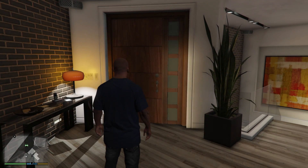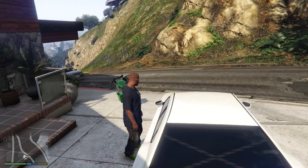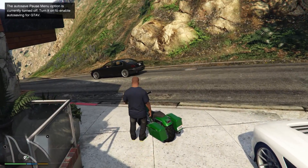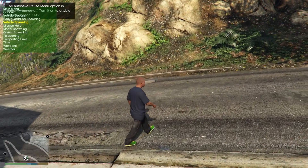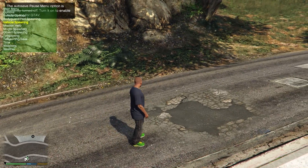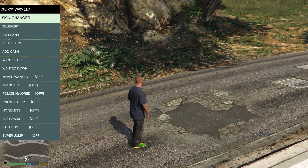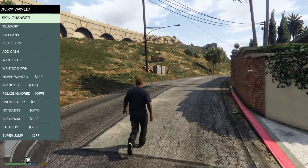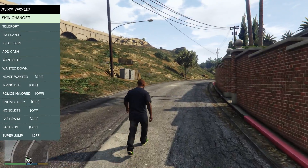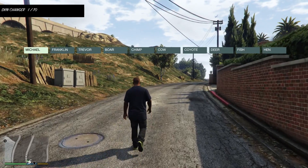Would you believe it or not? Here we go — we're outside of Franklin's house. We don't have the updated versions of the vehicles, although we can use this. This native trainer comes with Script Hook, so you know it's working and it is loaded up. Running 60 frames per second while recording at 1080p — this is a goddamn miracle, I should say.